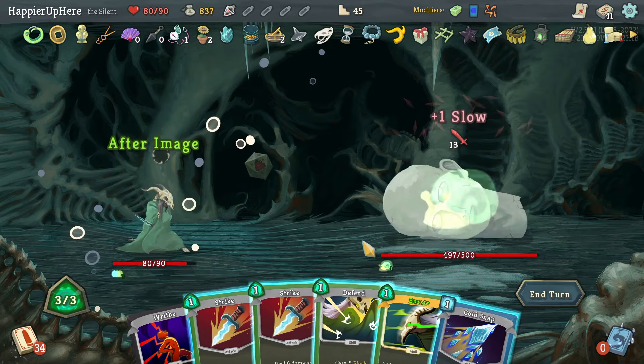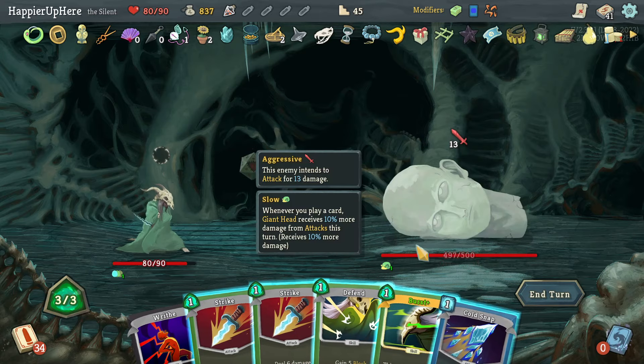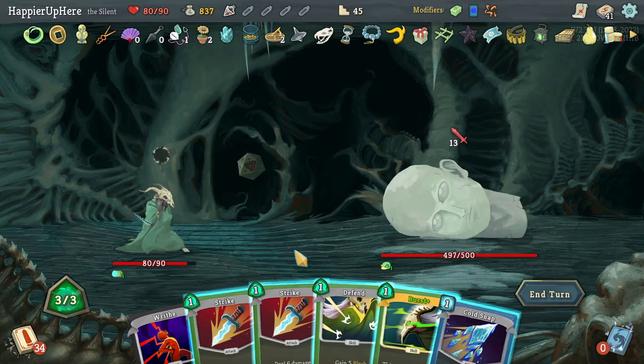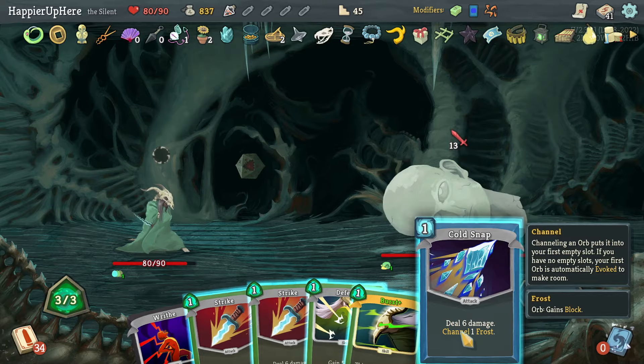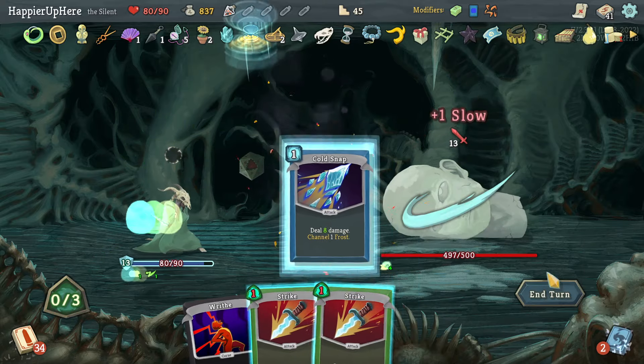I have to Burst to defend — unless I can do Cold Snap and Strike? No, I have to Burst to defend. Let's do Burst and then Cold Snap.